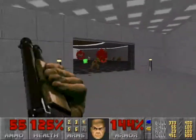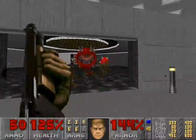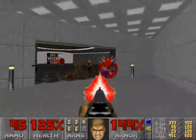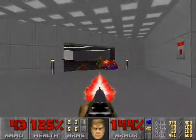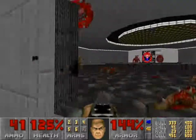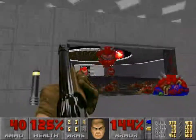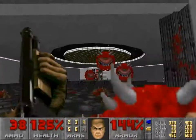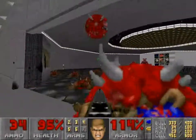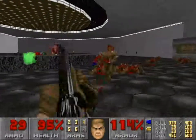That was supposed to be an effect there. Normally you couldn't produce the same effect in maps around this time. The door actually opened upwards — I turned around really quick so you could see that. The effect it was supposed to create: you're supposed to hit the switch, turn around, and then see the doors open like a normal door would.